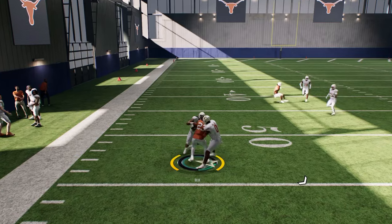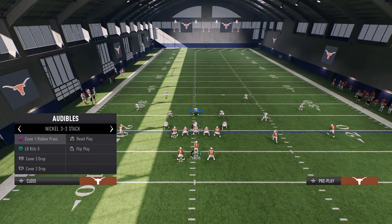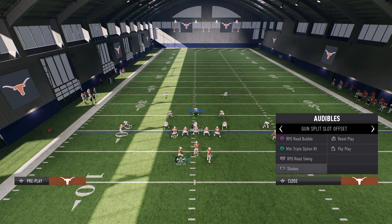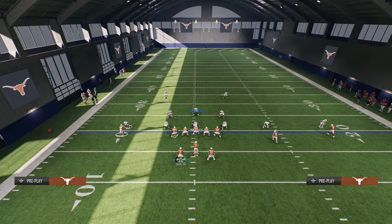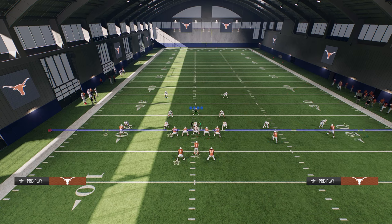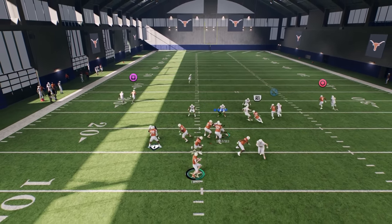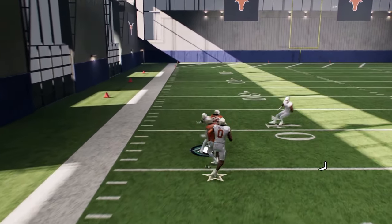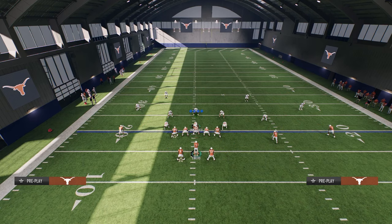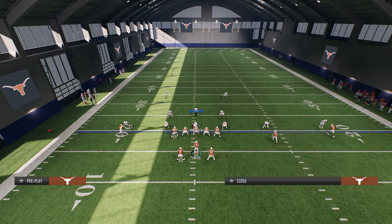The Texas route just cooks man coverage — it is so good against man. If you're getting blitzed, this is actually probably the best formation in the game to block meta blitzes. Block your running back and still put the Texas route out there. Stem the in route out, run a couple of other routes depending on coverage. You're going to notice the running back Texas route absolutely destroys man coverage. They have to play man, because if they don't you'll throw the double pass.